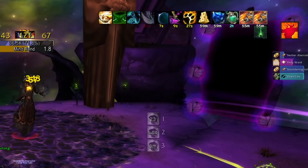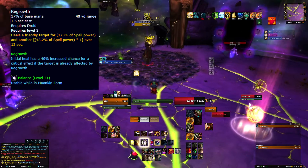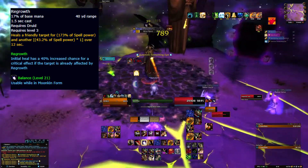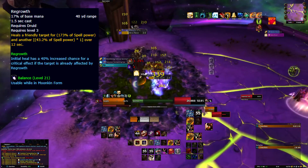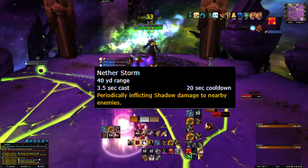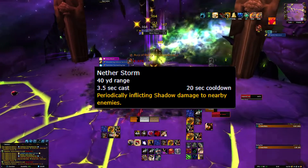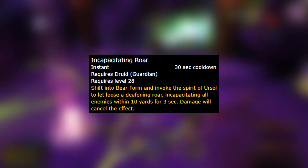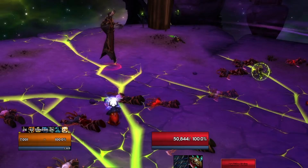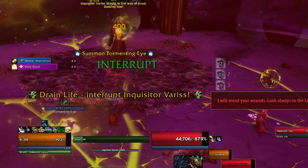Every 30 seconds or so there will be a bunch of Nether Horrors spawning in. These Nether Horrors will always go for Velen in Phase 1. A quick way to round them up is by casting Regrowth shortly before they spawn — the heal over time effect will immediately cause them to aggro onto you. These Horrors will also cast Netherstorm, which needs to be interrupted ASAP, otherwise it will deal massive amounts of AOE damage. Keep your Incapacitating Roar for Netherstorm as it lines up nicely with the Horrors' spawn time. Our goal in Phase 1 is to burn down Varys as quickly as possible before too many infernals spawn in and make life harder in the next phase.